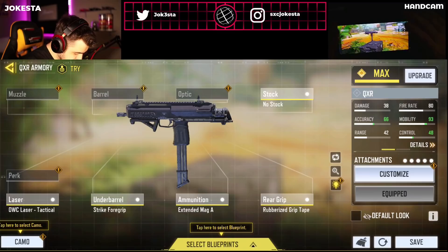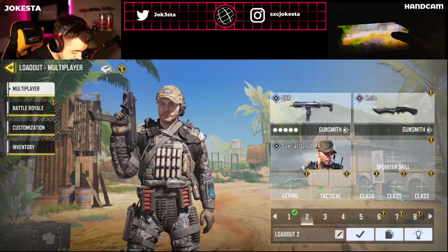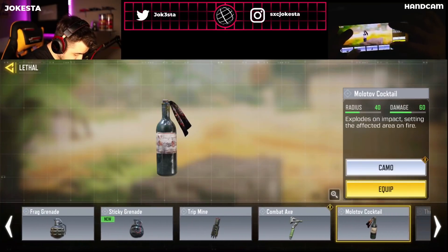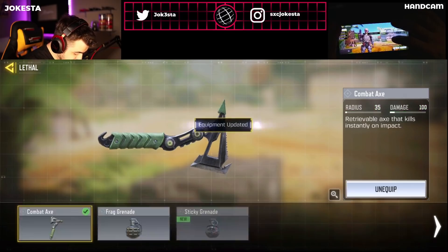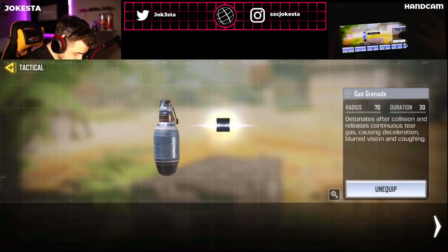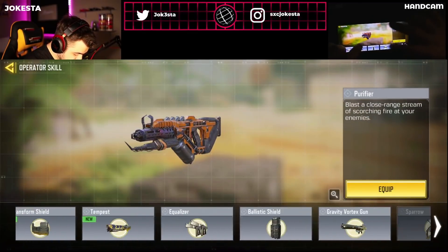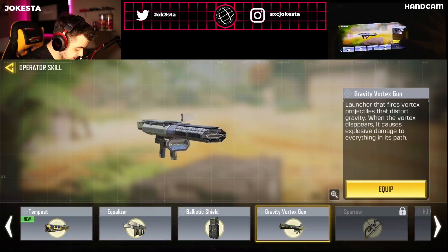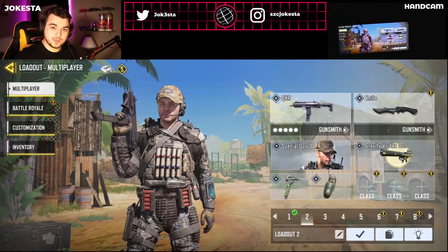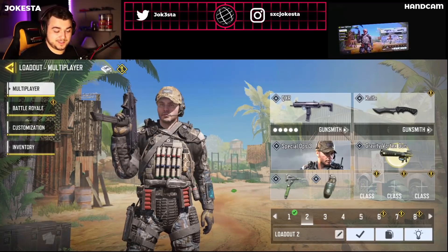This is what I have for my class — I'm not sure if it's going to be good, probably not, but let's go for it. They also added a gas grenade, here's what it looks like. We also have a brand new operator skill called the Gravity Vortex Gun. Basically it's like a magnetic ball — you shoot it and anything around it just gets sucked in and killed.